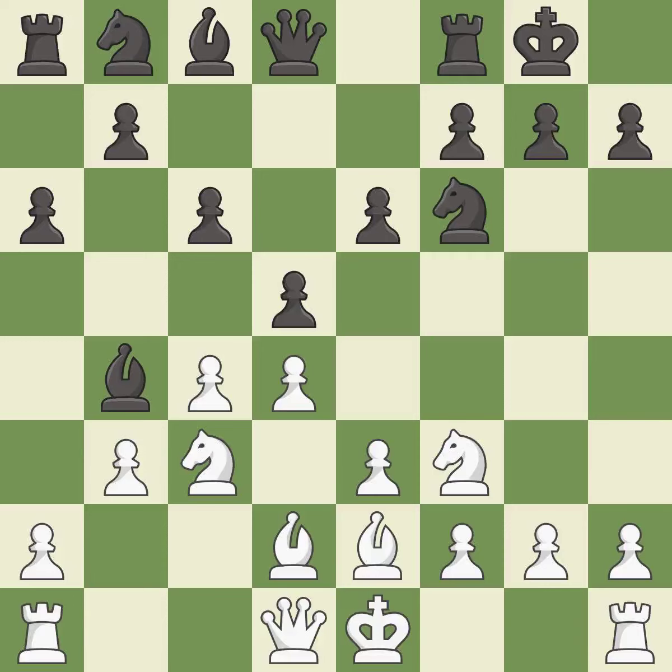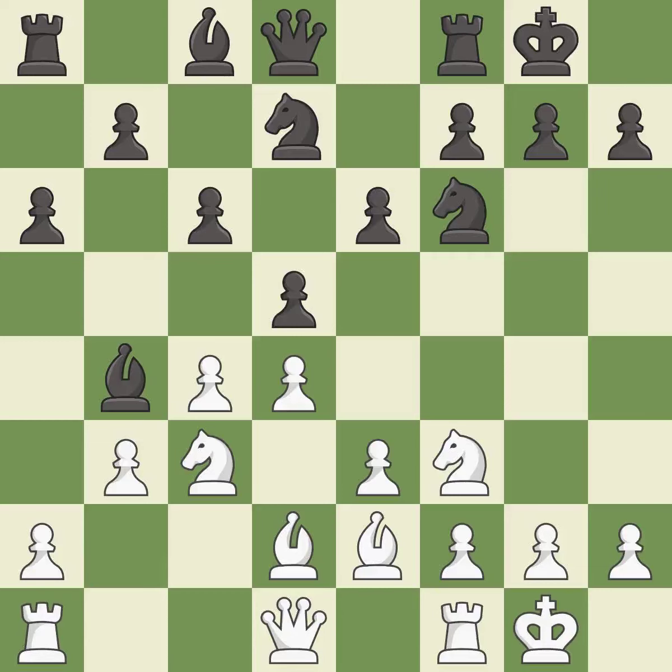This develops a bishop off its starting square, getting it into the action — it is good. This activates a knight by developing it off of its starting square — it is best. Castling develops a rook while also moving the king to safety. Castling to the same side of the board as the opponent tends to lead to less sharp positions compared with opposite side castling. This threatens to reveal an attack on a bishop — it is best. This moves the bishop to a more active square, making it gain scope.